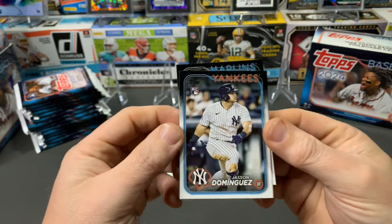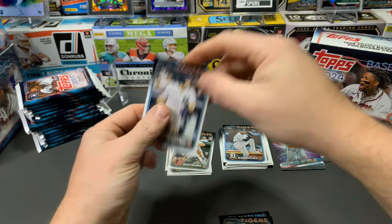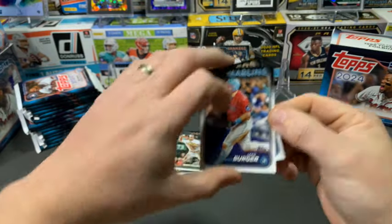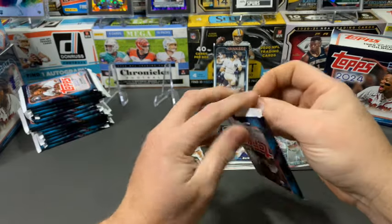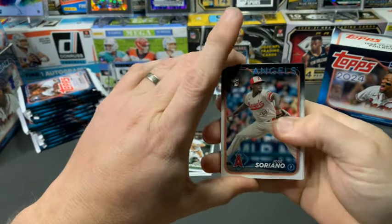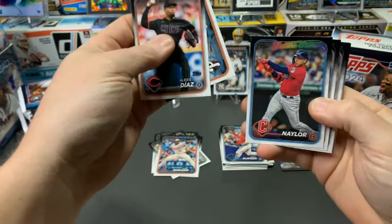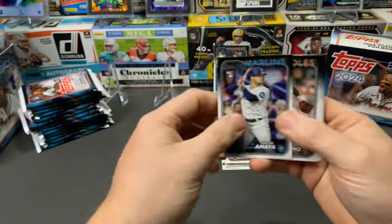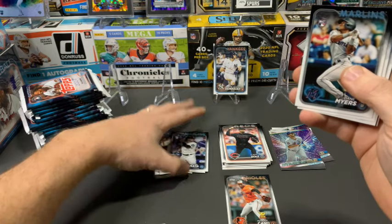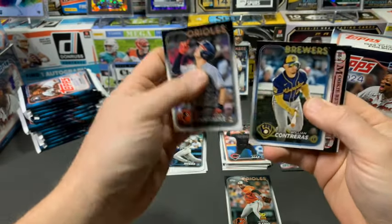We'll sleeve up Jason Dominguez and keep a running track of our top tier guys. Spencer Torkelson and Jake Burger round out that pack. Next up: Jose Soriano as a rookie, Kyle Schwarber, and Jacob Amaya as another rookie. Yunior Cedeno has a rookie cup — I always keep the rookie cups a little separate, they show the best rookies from last year at each position. Dane Myers, Mountcastle, Contreras, and a backwards Mookie Betts — that's a foil board.